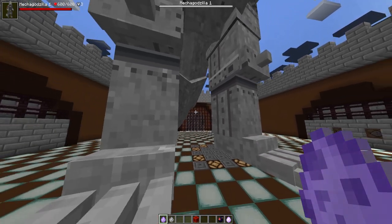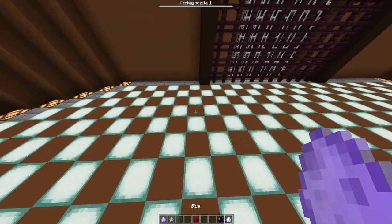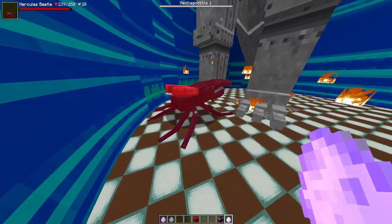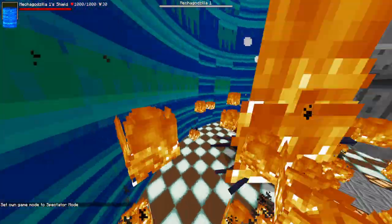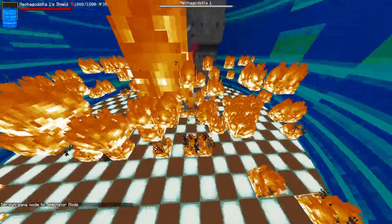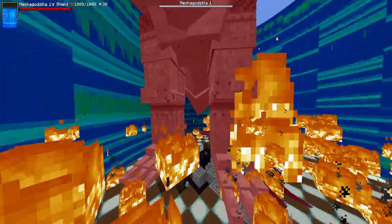So: Mechagodzilla with 600 health and 3 armor bars, versus one Hercules Beetle with 250 health and 20 armor bars. Let's do it. Mechagodzilla is doing some kind of spinning vortex move. I don't know what it's all about, but the Hercules Beetle is going in right now.